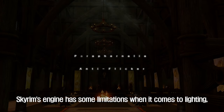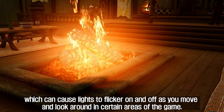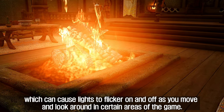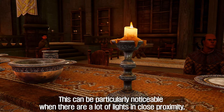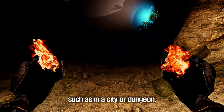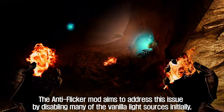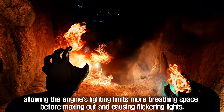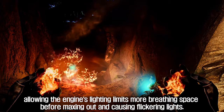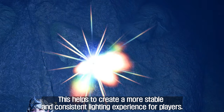The first is Paraphernalia Anti-Flicker. Skyrim's engine has some limitations when it comes to lighting, which can cause lights to flicker on and off as you move and look around in certain areas of the game. This can be particularly noticeable when there are a lot of lights in close proximity, such as in a city or dungeon. The Anti-Flicker mod aims to address this issue by disabling many of the vanilla light sources initially, allowing the engine's lighting limits more breathing space before maxing out and causing flickering lights. This helps to create a more stable and consistent lighting experience for players.